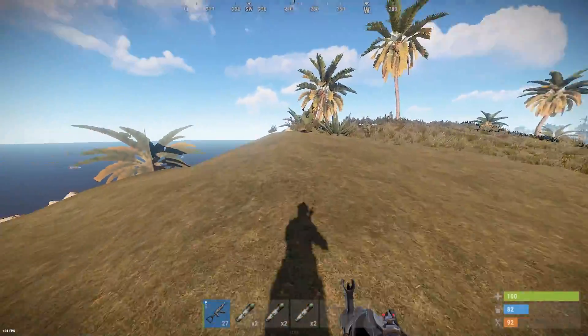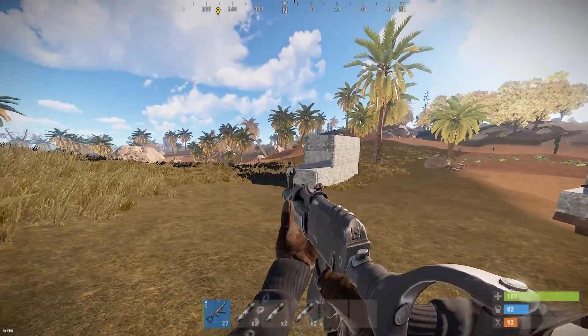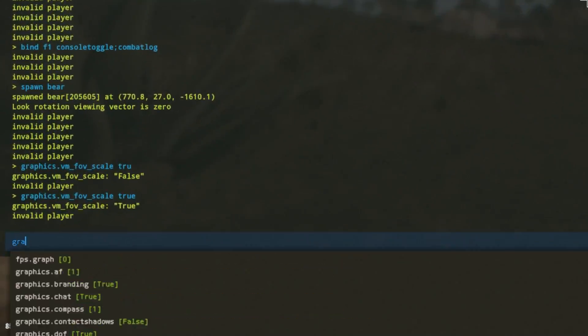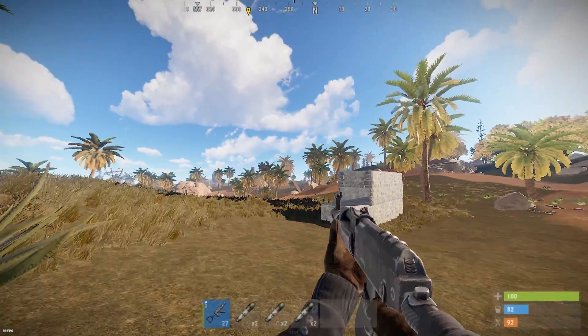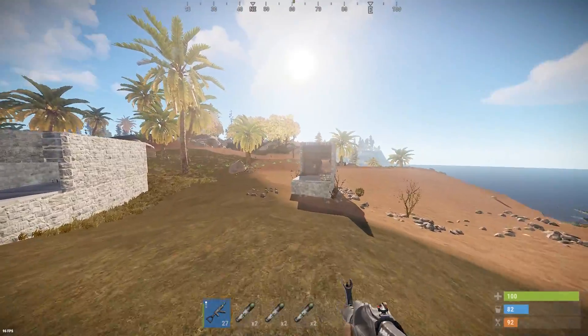You can go through the AK and all your guns that you have out. With it off, you can't see any of your stock on your gun. You can turn it on — it's graphics.vm_fob_underscore_scale false. It brings the gun out so much more, it's just so much cleaner. You can see your stuff when you're running.